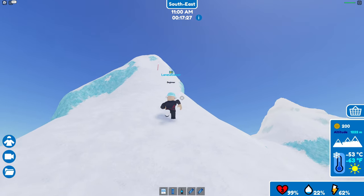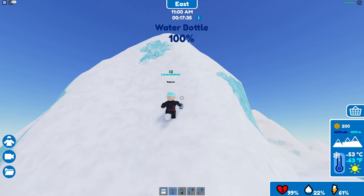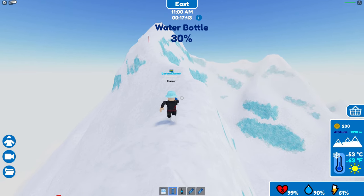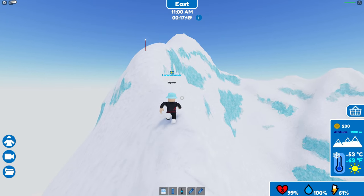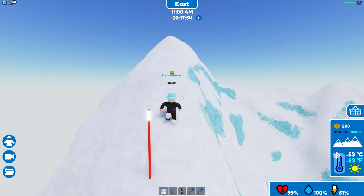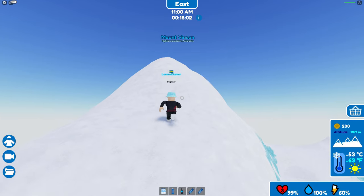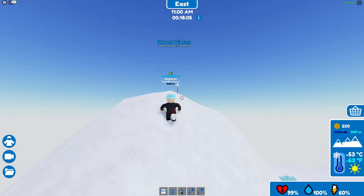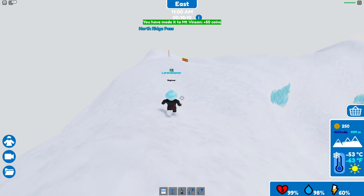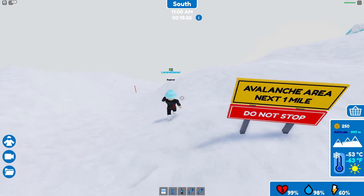This is a much higher top. I'm going to drink a little water before I continue. I fill 10% each time I use the bottle; the bottle is almost empty now but I think I can refill it at each base camp. Energy-wise it's really looking good. It seems to be very windy here. Mount Vinson — the highest mountain in Antarctica! I got 50 coins. New avalanche area for the next one mile, so we're not gonna stop.